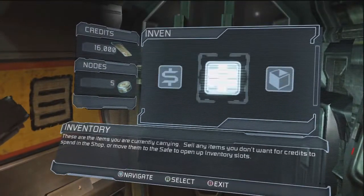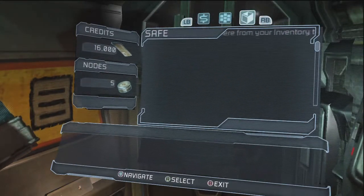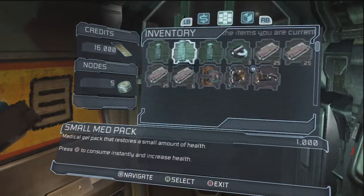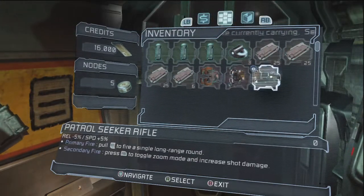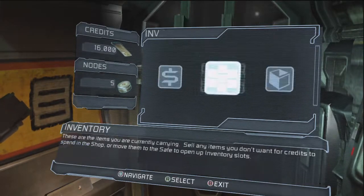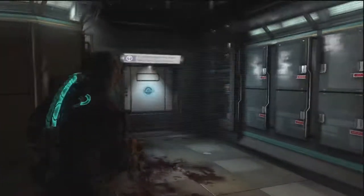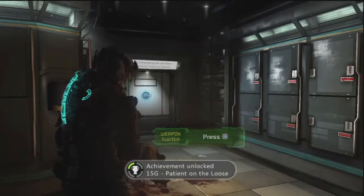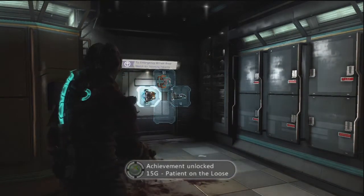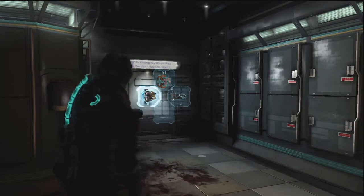Yeah, we're not dealing with that. So inventory and a safe. What do I have in my inventory right now? My inventory is getting pretty full here. Let's go ahead and check out the weapons we got. I don't really need two plasma cutters, do I? Seems excessive.